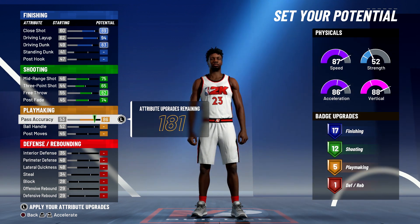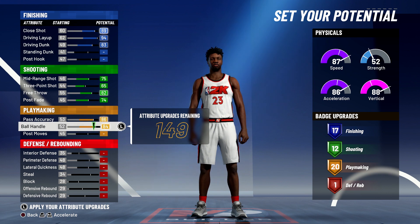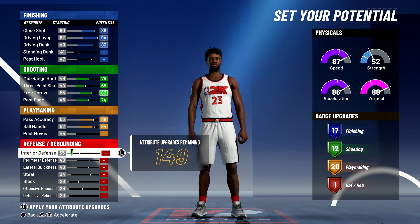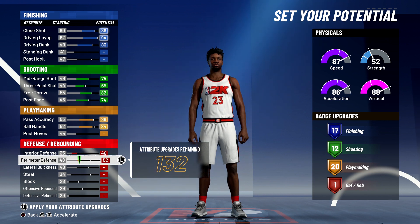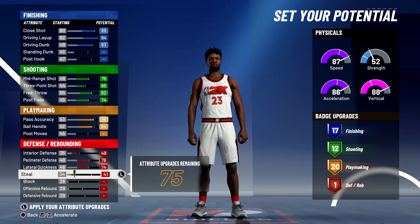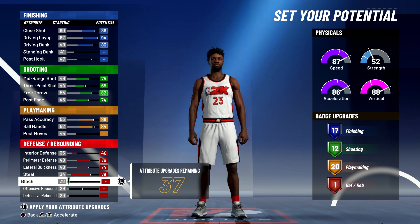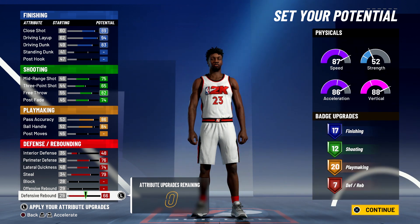For playmaking, you're going to max out your pass accuracy and bring your ball handling up to an 84 — that's going to give you 20 playmaking badges. Lastly, for defense and rebounding, you're going to bring your interior defense up to a 48, max out your perimeter defense, max out your lateral quickness, and max out your steal.